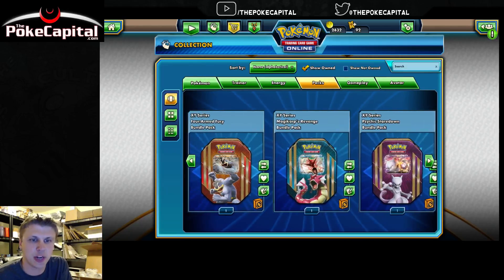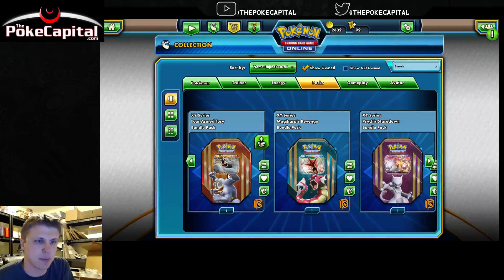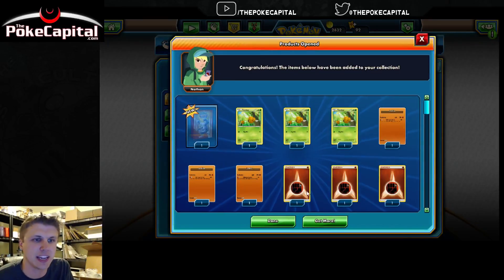We could trade them right now as is if we wanted to, but we wanted to open them. We'll go in the order they are here, left to right. So, first up — Machamp tin. Open that up and see what it gives you.